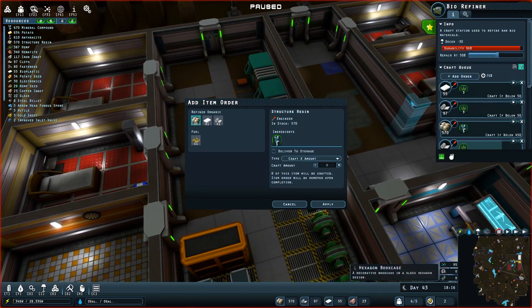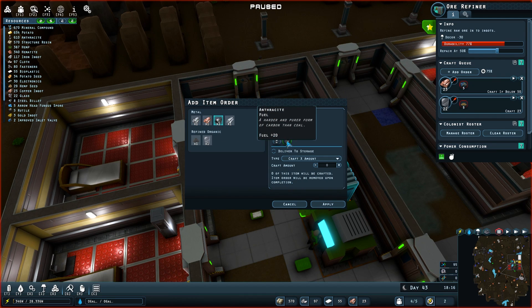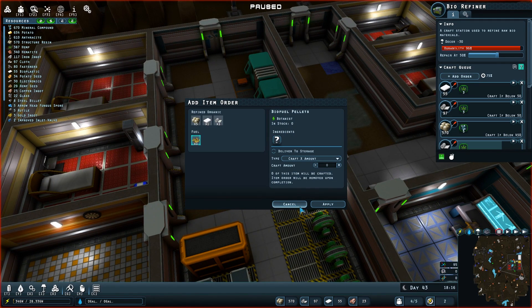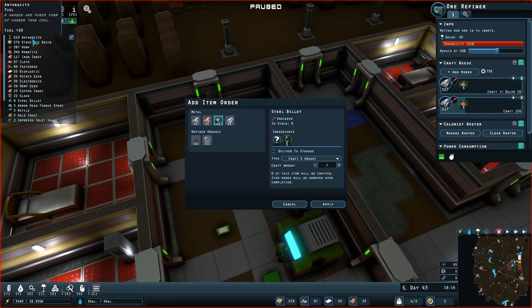It's probably in the tech printer. Here it is — steel belay. What do we need to make that? Anthracite fuel — a harder and purer form of carbon than coal. I have anthracite, so that means I need to make anthracite fuel somehow. I'm wondering if anthracite fuel is the same thing as anthracite — and yes, checking the description, it is anthracite fuel. Okay, let's just order up — let's craft an amount instead of maintaining.